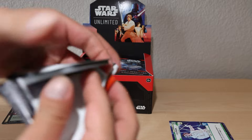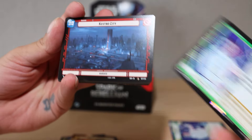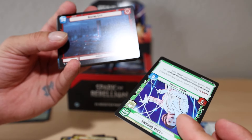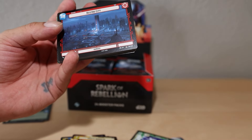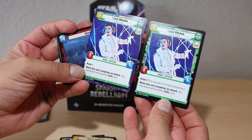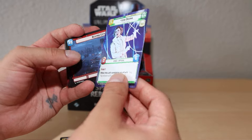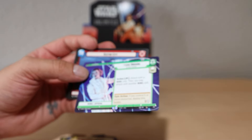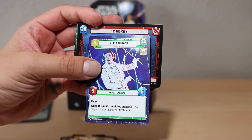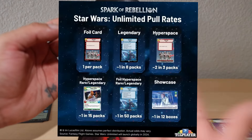I'm so excited about these cards - shout out Josh, I wanted to do these so long ago, I'm sorry. Another leader card - so we get a leader per pack. Another Leia but that is different. These two are slightly different so I think it would be a rarity. I think this might be the hyperspace version. I'll put up a little list right now - foil cards, legendaries, hyperspace, the foil versions and showcase odds from TCGplayer.